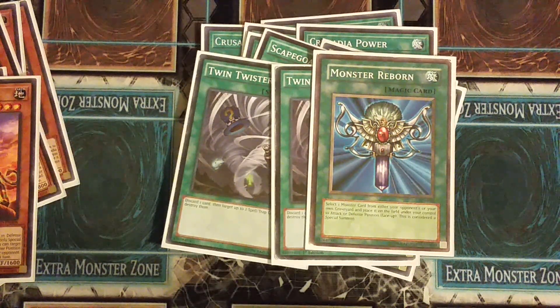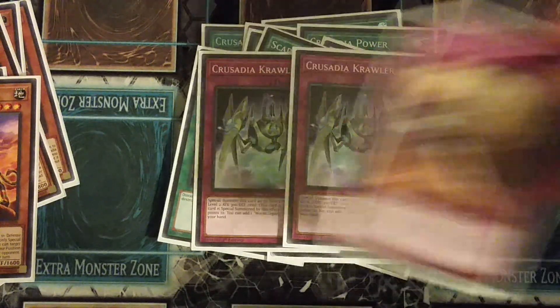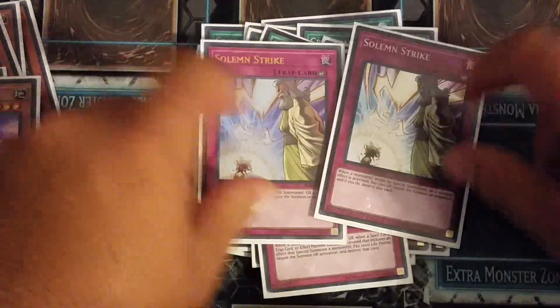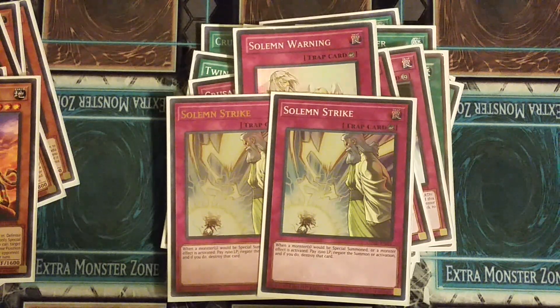Two Twins, Monster Reborn — mostly if you go second. This deck usually does a one-turn kill. I added two Crusader Crawlers — they're not bad in here. You add a board legacy card, get your Crown or Succession. One Vanguard, one Warning, and Double Strike. You can change these to whatever you want — triple Infinite Impermanence if you really want. I don't care for that card, I'm just trying to pull one so I can sell it.